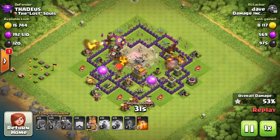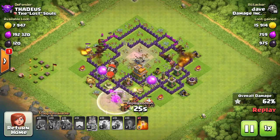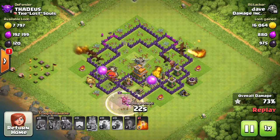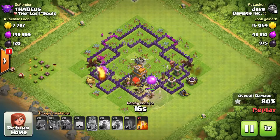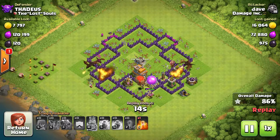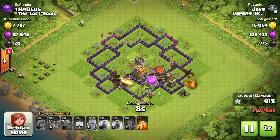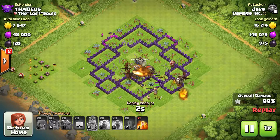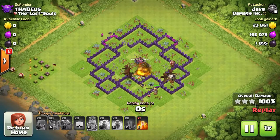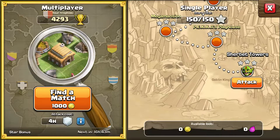As a Town Hall 11 myself, I have to use dragons with an Archer Queen walk or some kind of walk to disable defenses — mainly air defenses and the clan castle troops. Fortunately at lower Town Hall levels you don't really have to take out the clan castle troops; the dragons can handle that on their own. But at Town Hall 11 you have the Eagle Artillery and Inferno Towers, which are really bad for dragons.